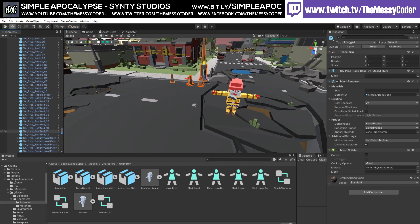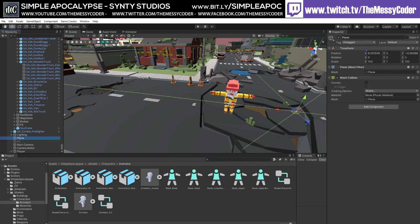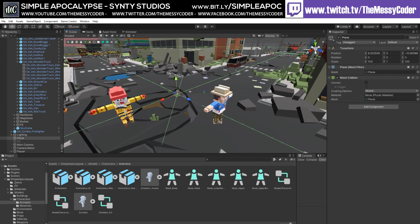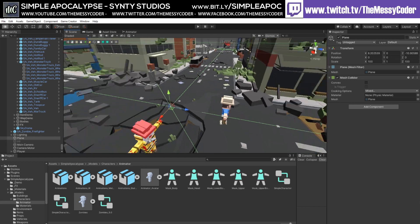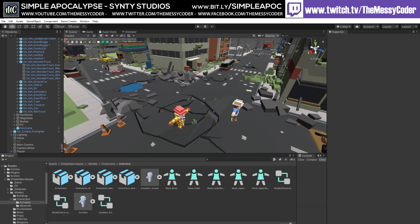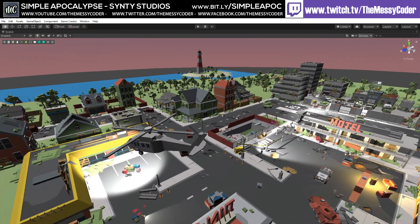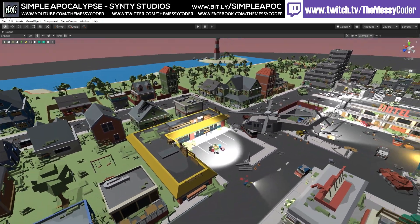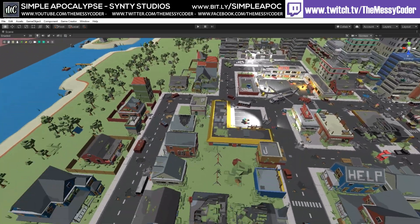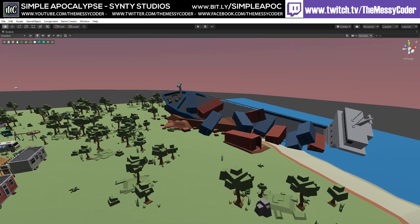I've also increased the speed of my character to 12 and put down a plane at 100 by 100, otherwise we're just going to fall through the floor — because as I said, there's no colliders on this pack. What we are getting is a temptingly flippable demo scene. Look at the size of this demo scene! Of course you want to flip it — avoid those temptations, my flippy friends.